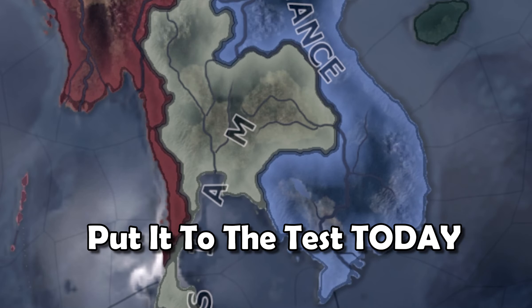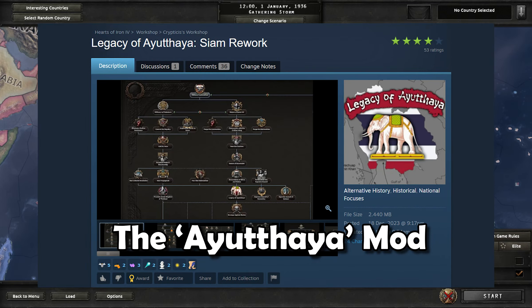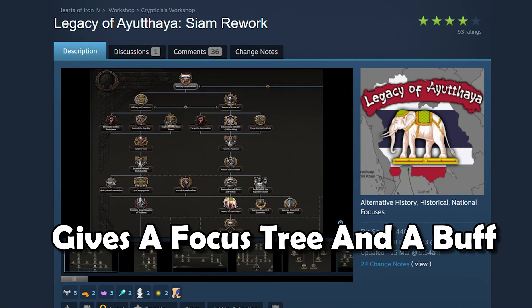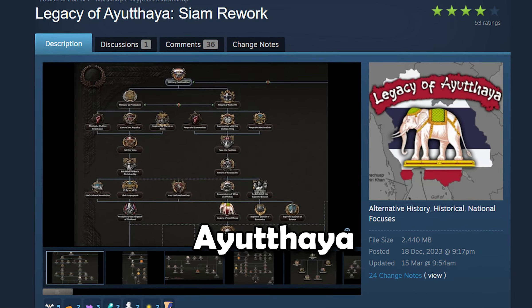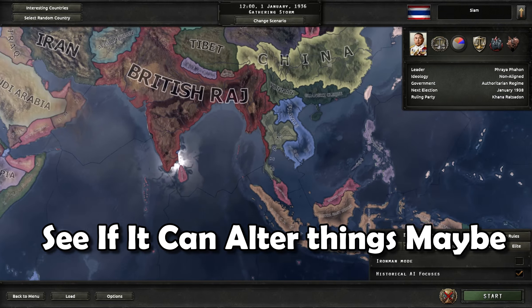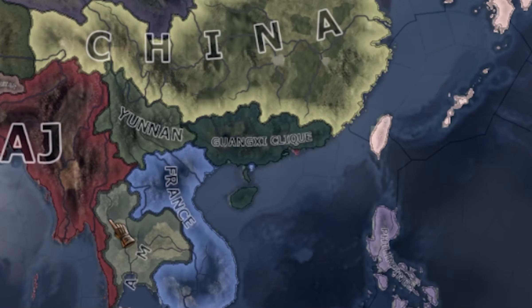That's why we're going to put it to the test today. We're trying out the Ayutaya mod - a mod that gives a focus tree and buffs to Siam or Ayutaya. I want to see how it goes and whether it can alter the game world and maybe give Japan a run for their money.